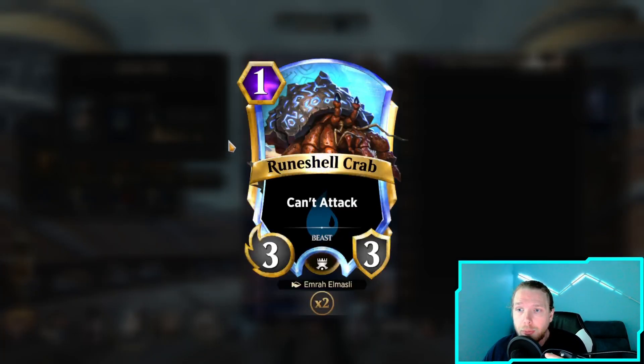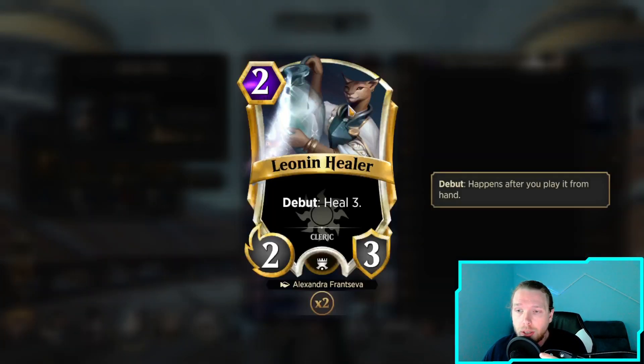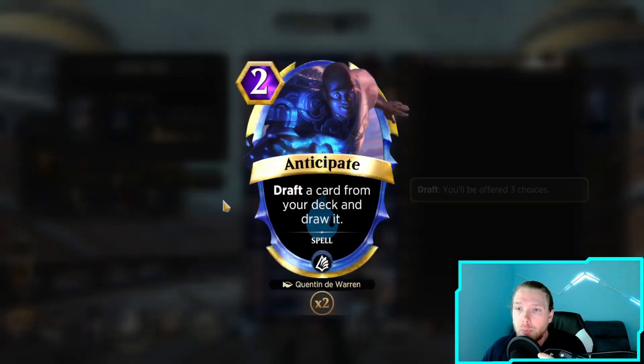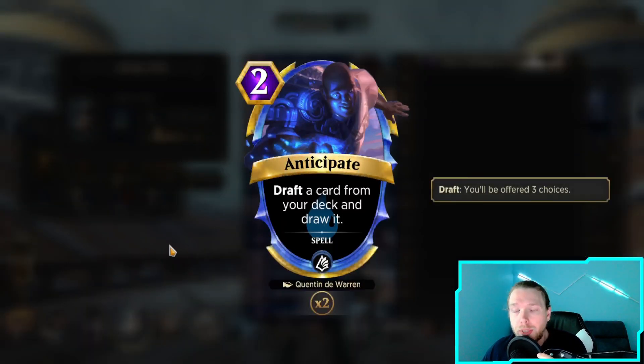To survive against aggro, we have the Crab, the Leonin Healer, Debut - Heal Yourself 3 or Heal Anything 3. We're running the new Desperate Prayer - draw a card, heal yourself equal to its cost. And then we're running Anticipate so we can hunt for our pieces, hunt for the things that are going to help us live.